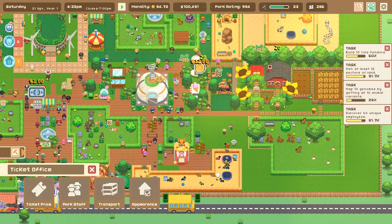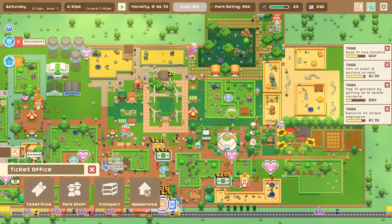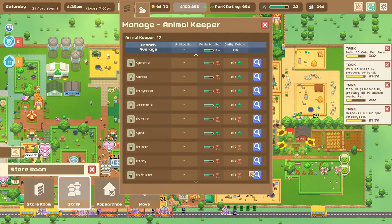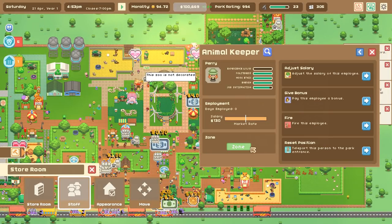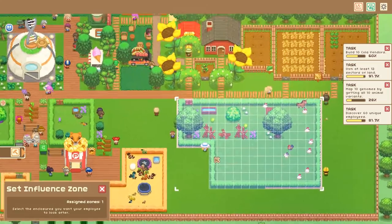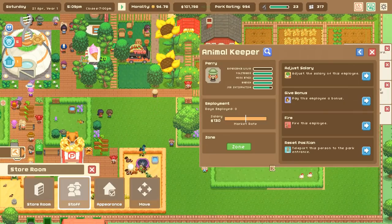Let's come over to the staff room, go down to Perry the new person, give them a little bonus so their job satisfaction goes through the roof, and we're going to zone them just for chickens and snakes. That's going to be her job because there's a lot of poop to scoop in there.